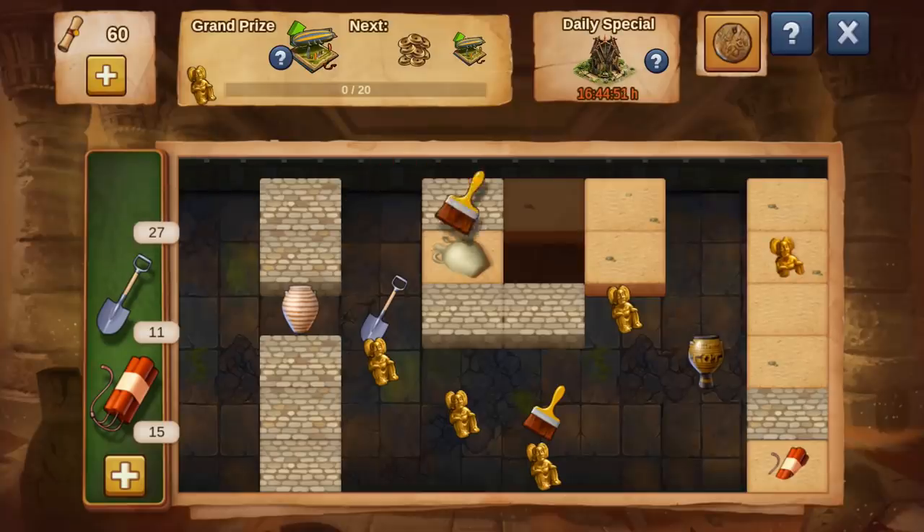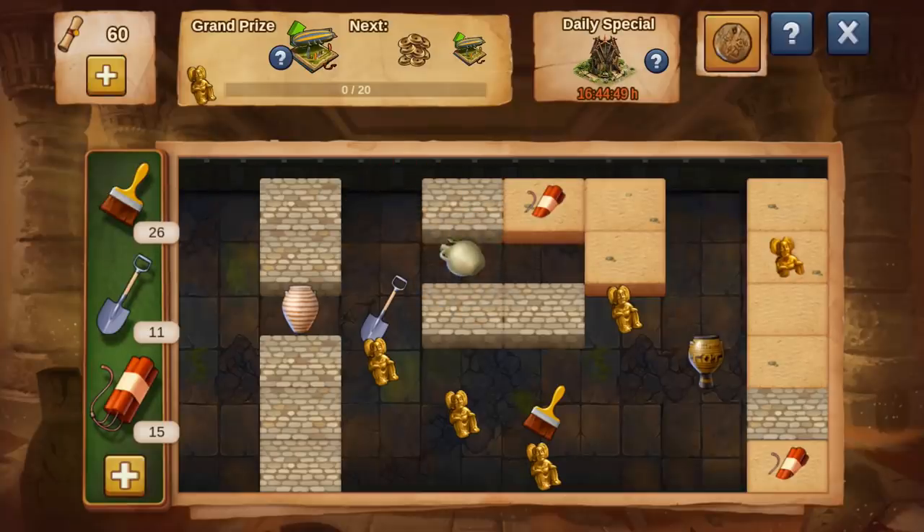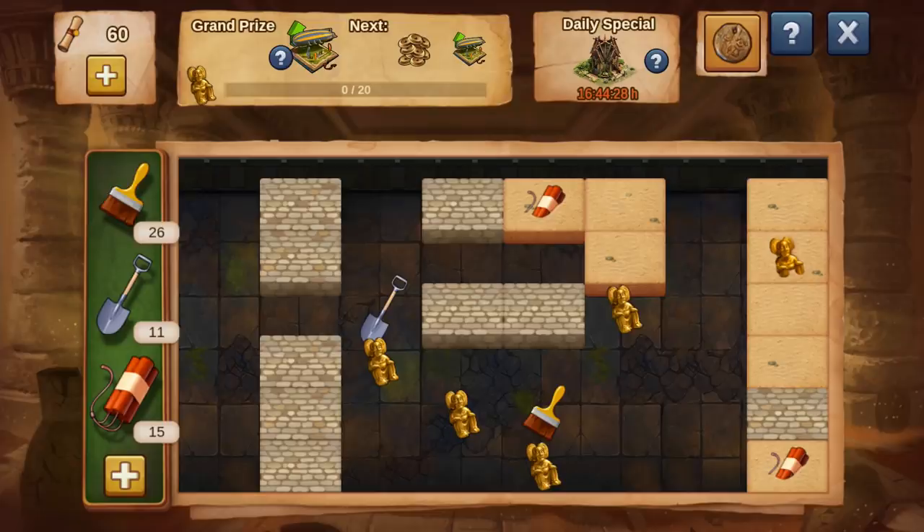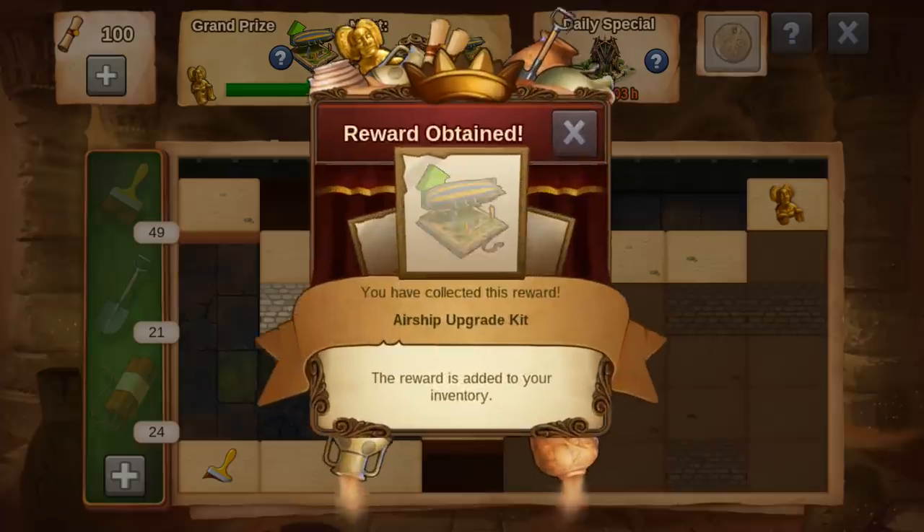Hidden within the tomb, you can find vases containing a range of different rewards, including a chance to win the daily special prize! Also, keep an eye out for hidden golden idols buried in the sand! Collect 20 of them to be rewarded with the grand prize!